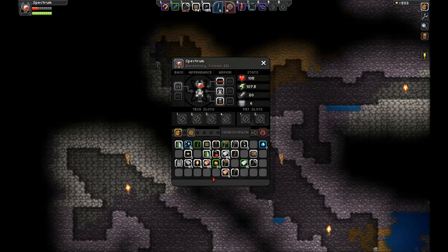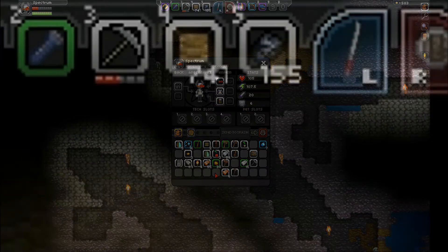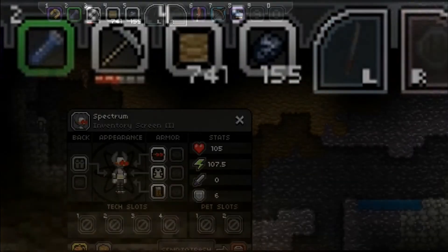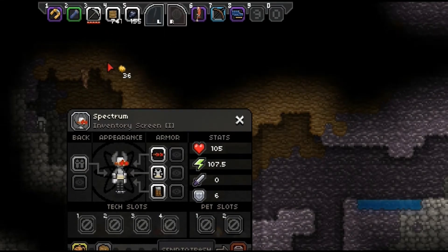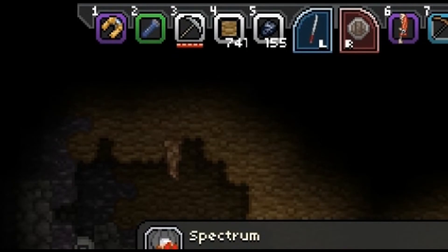Number 9: If your pickaxe is breaking — you can tell by the red bar under it getting smaller — it will eventually just break. If you take any type of ore, copper to diamond works, and right-click on your pickaxe while holding that ore, it will actually repair your pickaxe.